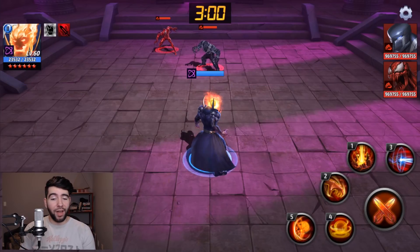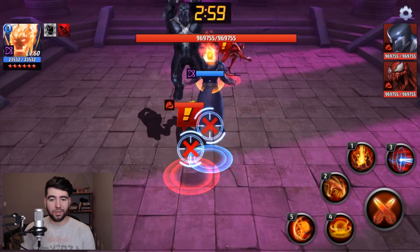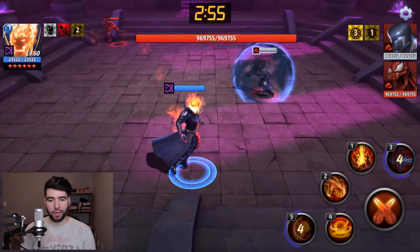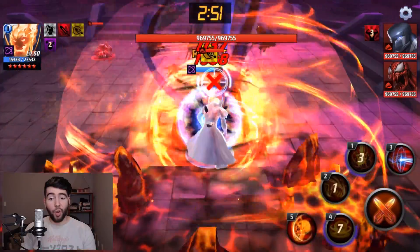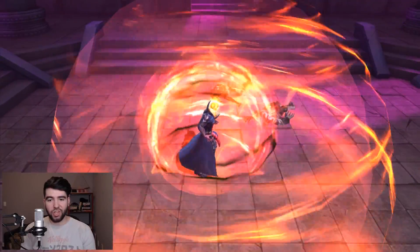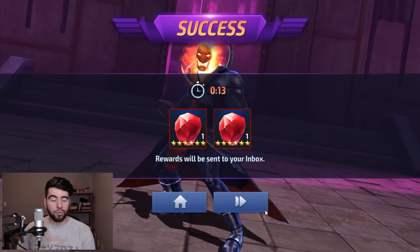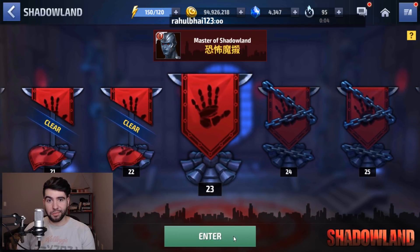On to Stage 22, and we had the fire stage, so of course who better to use than the King of Flames, at least from the villains. Okay, great — we did zero damage. Thank you, Dormammu. This stage is actually really frustrating. I have no idea what Carnage was doing there, but this is such a weird stage. Either it takes you 30 seconds and you get stunned a thousand times, or you delete them both in one shot and you're just surprised at how insane the damage is.